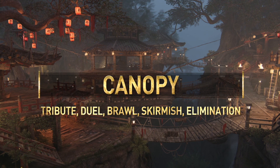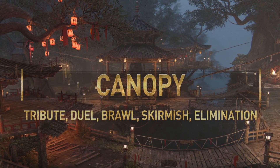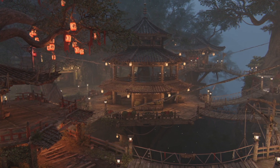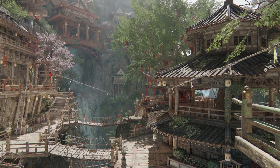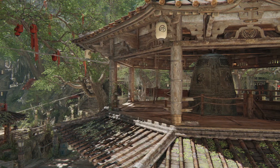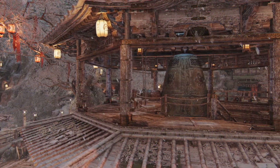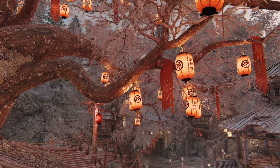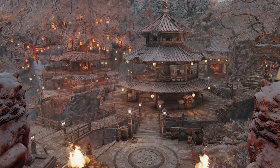Canopy is a new tribute map coming out with the release of the new season of For Honor, Sakura. Canopy is the source of many legends. One is about a group of samurai settlers who had fled there and used the landscape to triumph over a thousand enemies. Another tale speaks of a mysterious deity that gave birth to the sacred grove before turning to stone.